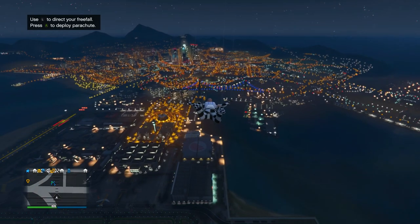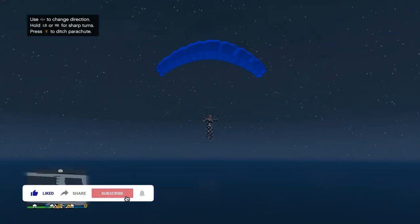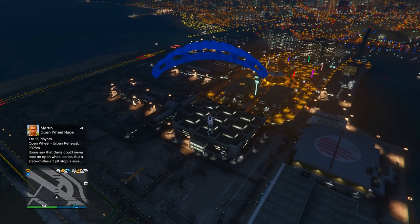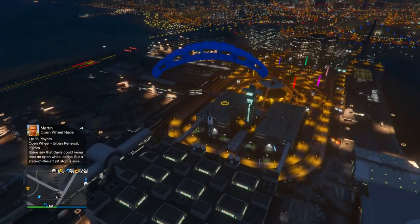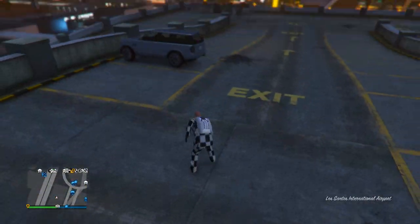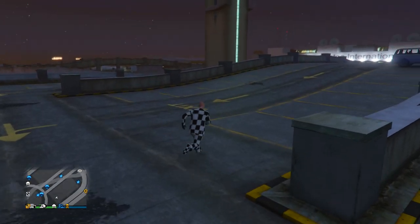Now when you actually parachute, you will have the checkerboard outfit. Go ahead and jump, pull the parachute as soon as possible, and you'll see the beautiful checkerboard outfit. This time you actually want to land on the yellow circle on the parking garage — make sure you land right on that yellow circle. That was a perfect landing!